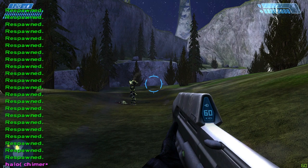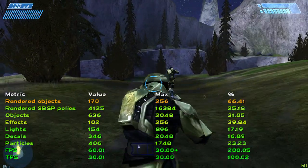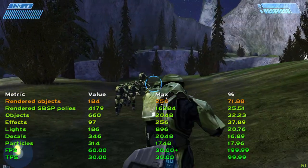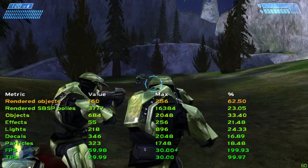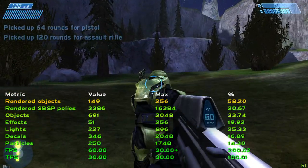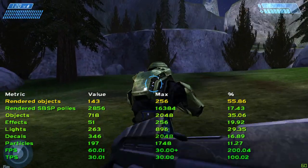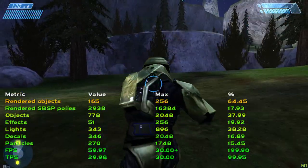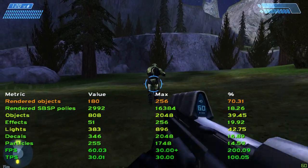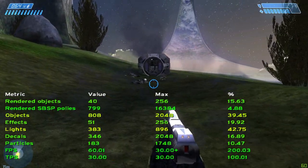Just as a quick observation — it shows the max object limit for rendered objects, which is 256, meaning the amount visible within rendering range. The actual max object limit for a single level is 2048. There's a lot of other details there like effects, lights, details, and particles, but most of them aren't important for what we're doing, because all we're trying to do is exceed the max object limit.